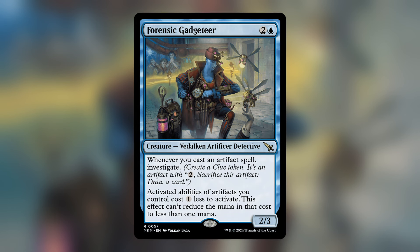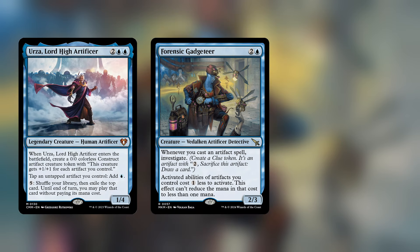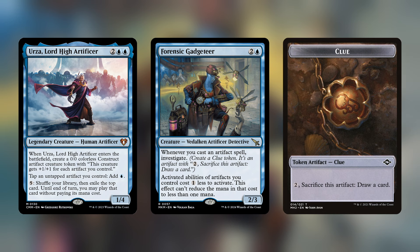Forensic Gadgeteer is a new card and it reads: whenever you cast an artifact spell, create a clue token. Activated abilities of artifacts you control cost one less to activate. This means that with Urza in play, all of the artifacts you cast now generate a clue token that can be tapped for mana through Urza to be used as a mox, and eventually can be sacrificed to cantrip. Gadgeteer and Urza combined now become storm enablers, pretty similar to Jhoira and Birgi, because they create both mana and card advantage.